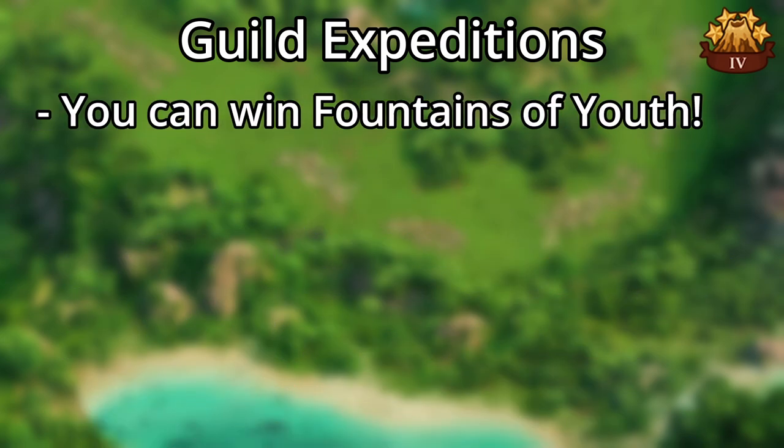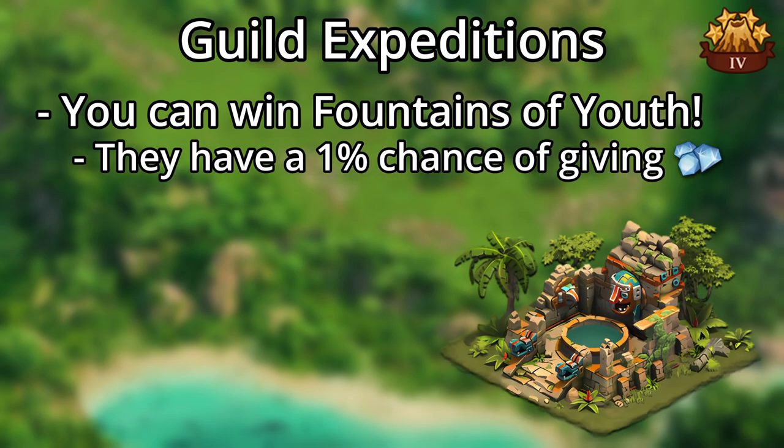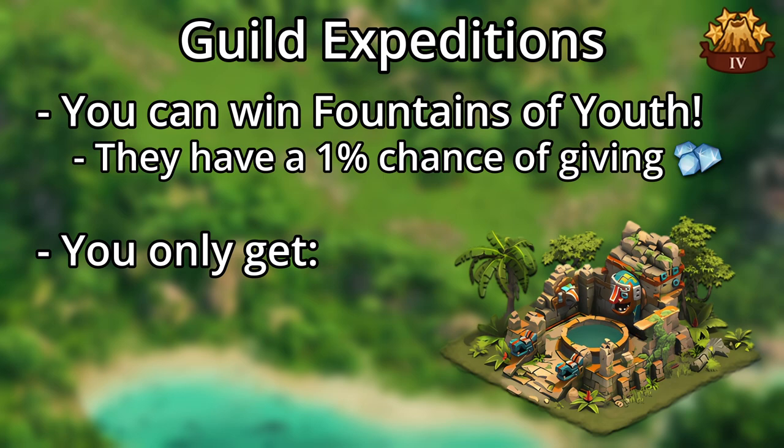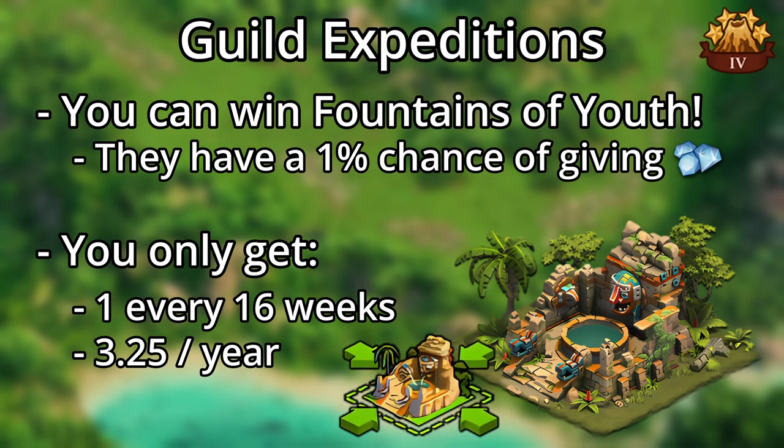The best part about the expeditions is that you can also get fountains of youth, which provide diamonds once in a while. Unfortunately, you'll only average one fountain of youth every 16 weeks, or three and a quarter per year. The partial good news is that you'll average the same for fountain of youth shrink hits.